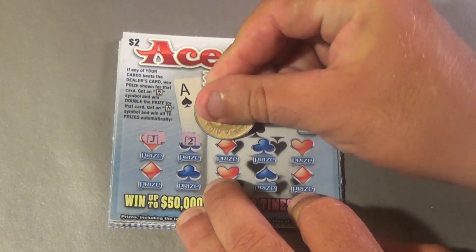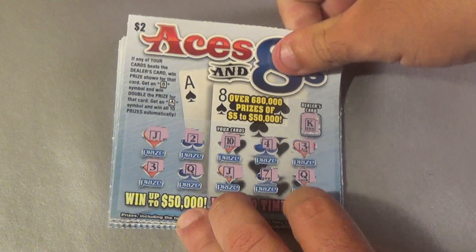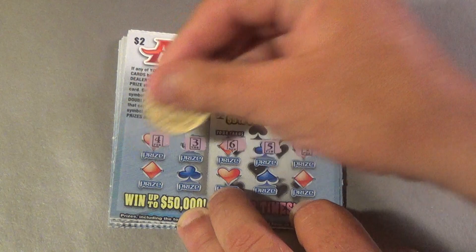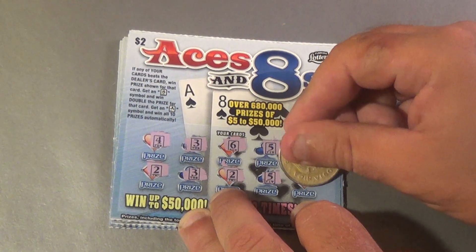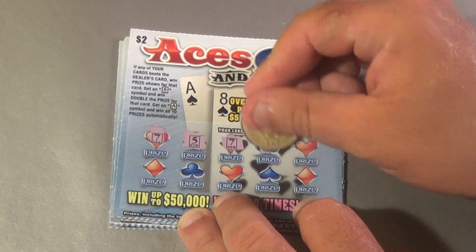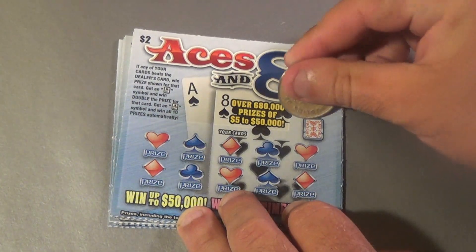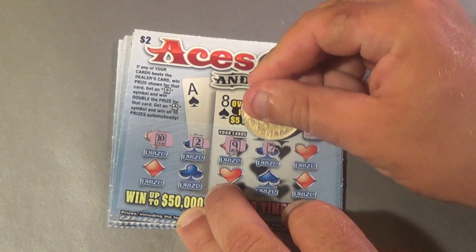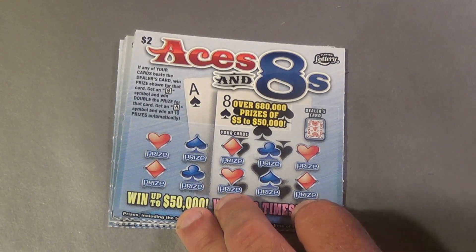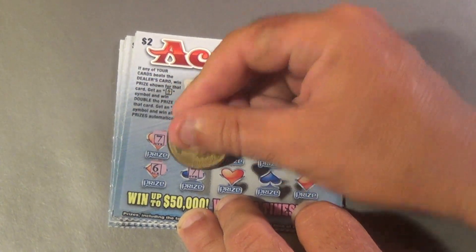First ticket: jack, deuce, ten, four, three, three, queen, jack, seven, queen — definite loser. Next one, need to beat a seven: four, three, six, five, four, two, three, two, five, six — no good. Next one, a ten: seven, five, seven, three, six, deuce, four, four, five, six — nothing there. Next ticket, need to beat a queen: ten, two, nine, seven, three, three, nine, two, seven, six — not doing it.